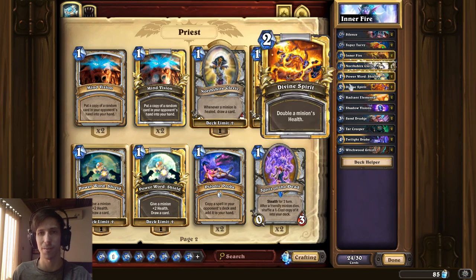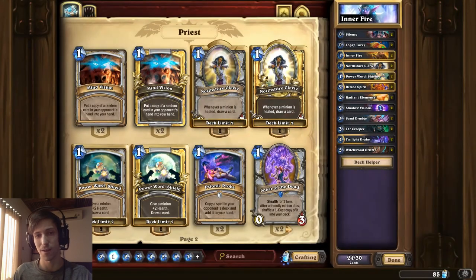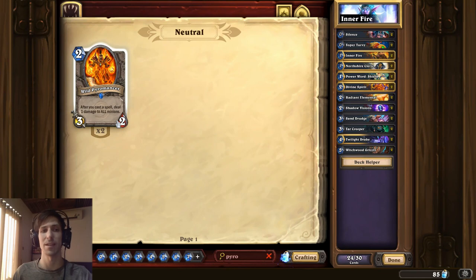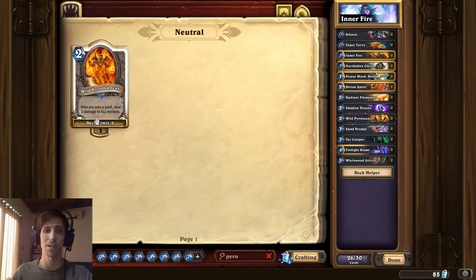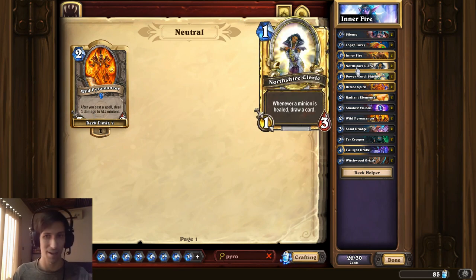Of course, Northshire Cleric — Northshire Cleric is a 1-drop that's absolutely essential for most Priest decks, but definitely in an Inner Fire deck that revolves around a card draw engine. This will help you draw a lot of cards. And in addition to that, Wild Pyromancer is a classic card, really good for dealing AoE damage on the field. When you AoE your own field, it allows you to draw more cards with Northshire Cleric, which allows you to win the game sooner.